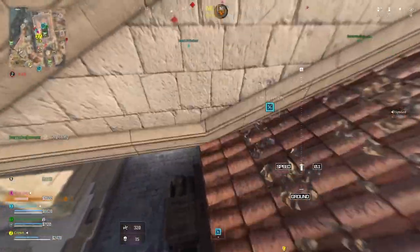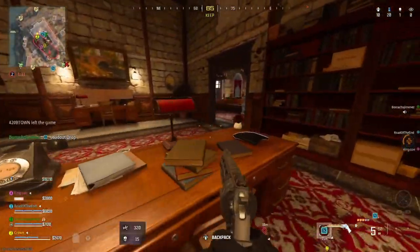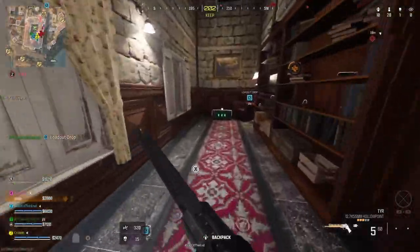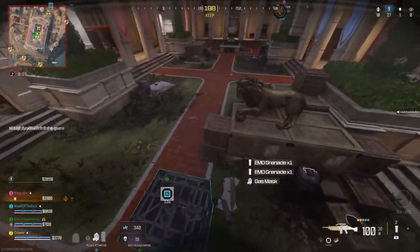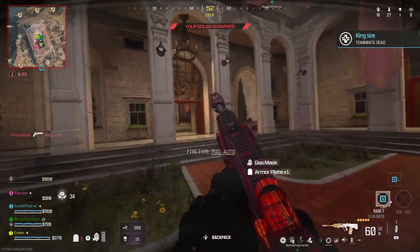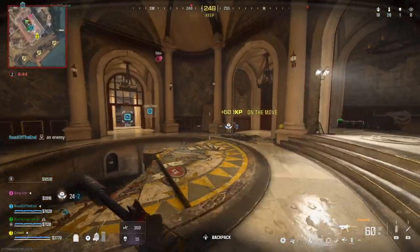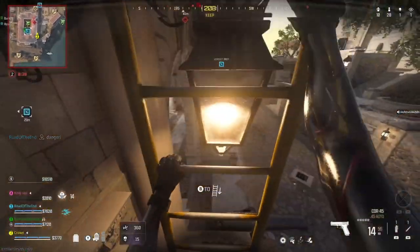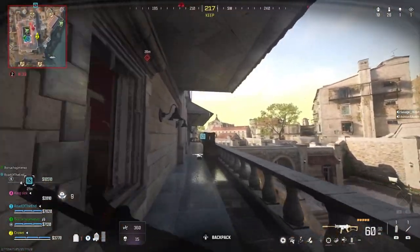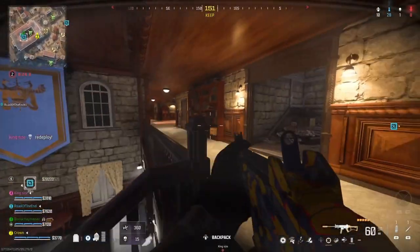Mark your target. Enemy precision airstrike, find cover. We have a loadout drop here. Your squad's in the safe zone. Enemy soldier incoming. Hostile bomb drone is active. Your squad mates back on station — good work.